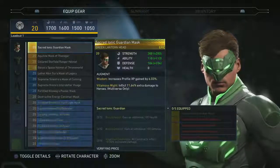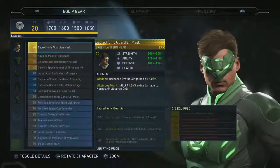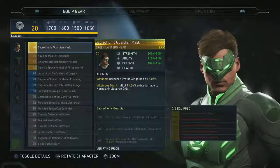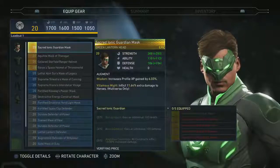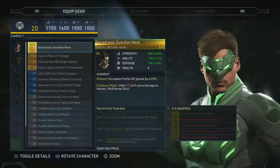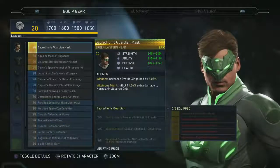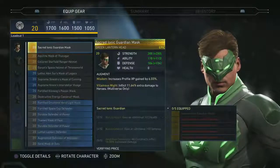You can also collect gear specifically for the AI battle simulator. Maybe your Bane plays offensively when you control him, but you want a defensive version for your AI battle team. You can collect health and defense gear, keep that set for your AI character, make them super defensive, while keeping a separate offensive Bane loadout for yourself.